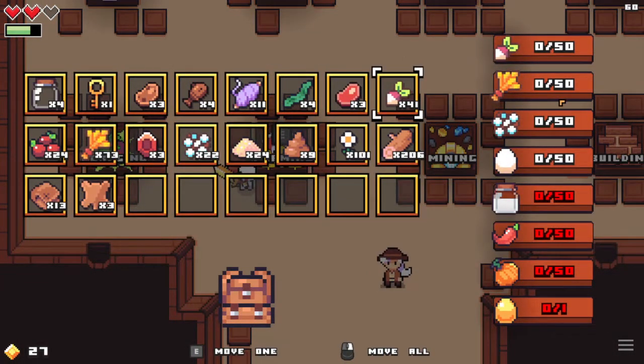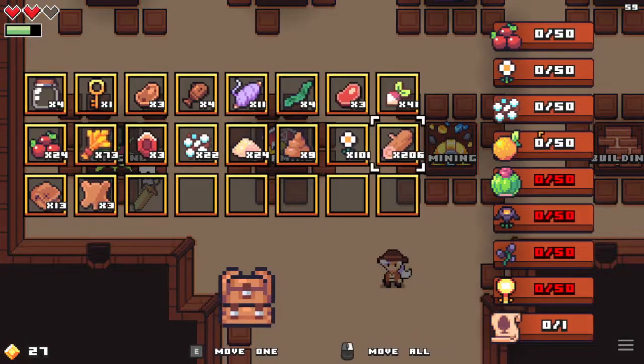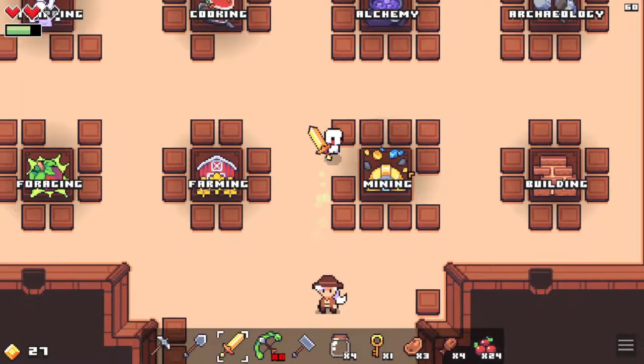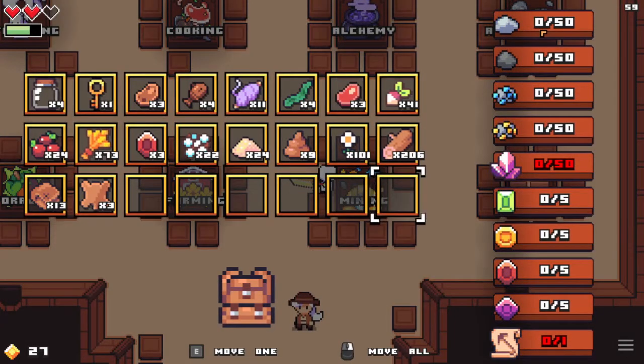In farming, we need 50 beets, 50 wheat, 50 fiber, 50 eggs, 50 milk, 50 jalapeños, 50 pumpkins, and then one golden egg. For mining, we need 50 stone, 50 coal, 50 iron ore, 50 gold ore, 50 crystals, 5 emeralds, 5 topaz, 5 rubies, 5 amethyst, and then one mining scroll.